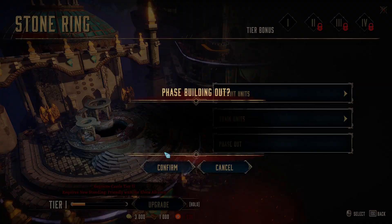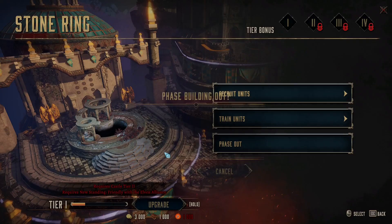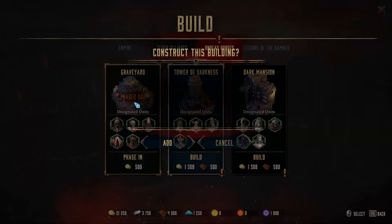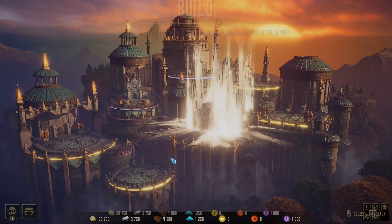You can phase out a building and always bring it back — the building remains at the same level. So if it was upgraded to Tier 2, it will still be Tier 2 when you restore it. It only costs 500 gold pieces, so don't be afraid to experiment.